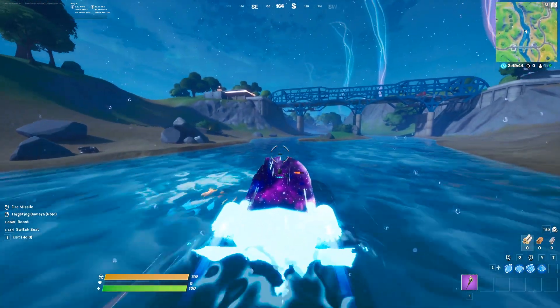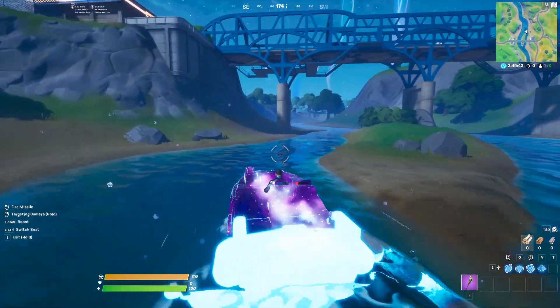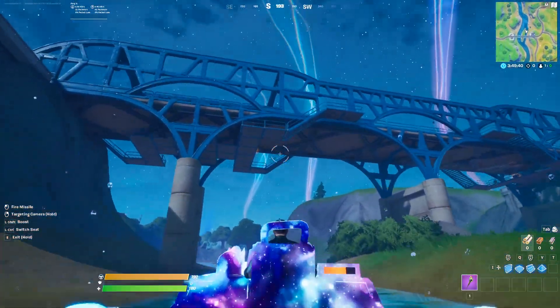The first bridge is the Blue Steel Bridge, which can be found east of Duns Domain.